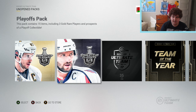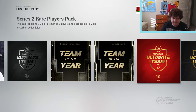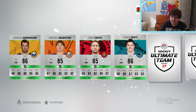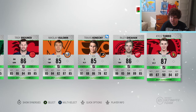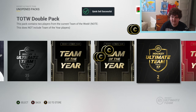I'm gonna start things off with the series 2 rare players pack - we'll see what we can get. We got Giguere, Grabovsky, Zach Smith, Thomas Hertl, Charlie Coyle 87 - nothing really too great. Riley Sheahan and Kyle Turris. That pack was not very good at all.